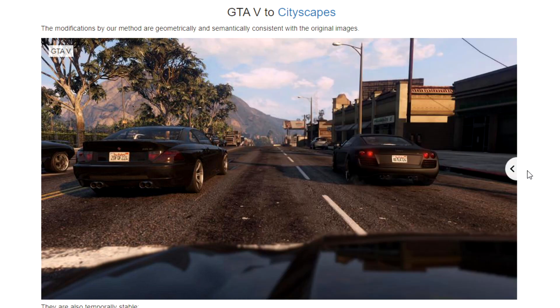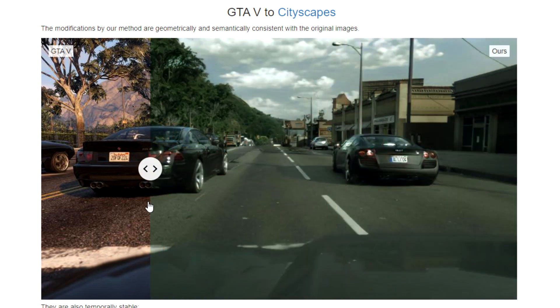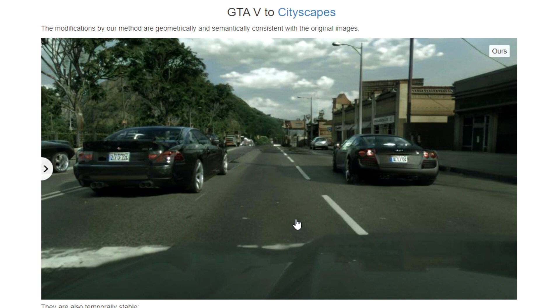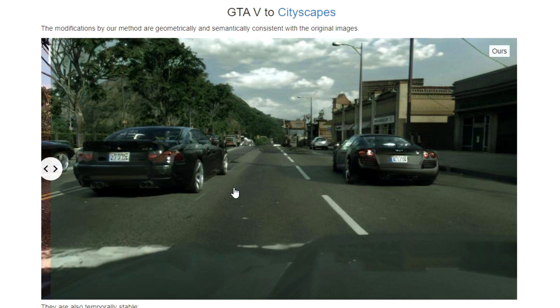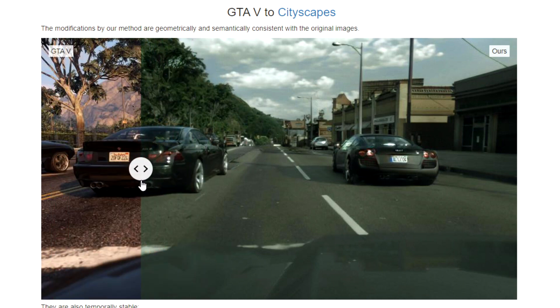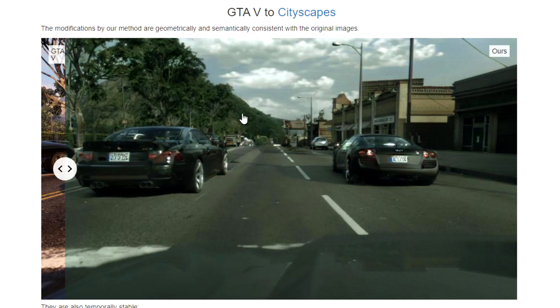Here is our normal Grand Theft Auto 5, and when I slide it over, you can see that the AI transforms the scene from GTA 5 into a photorealistic one. It makes the clouds more photorealistic, the buildings, the whole color temperature of the scene is more photorealistic. It actually adds specular details on the cars, changes the color and textures of the roads, and adds greenery onto the hills in the back. This scene looks very photorealistic.